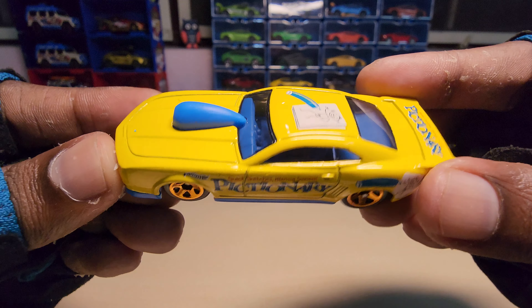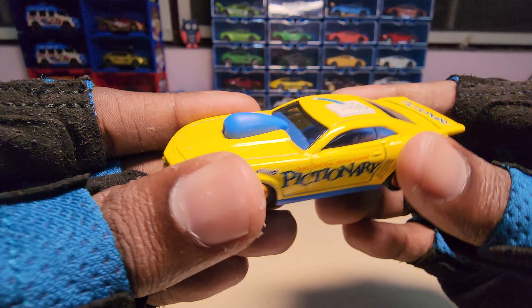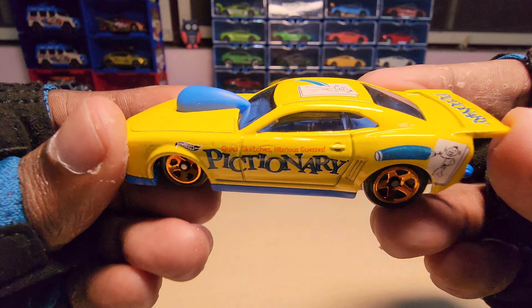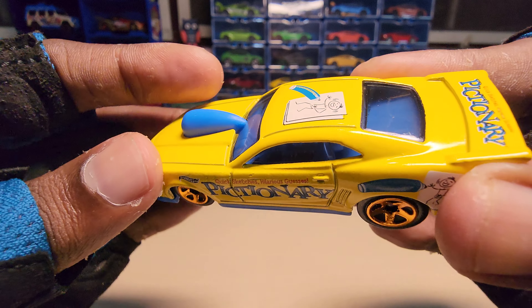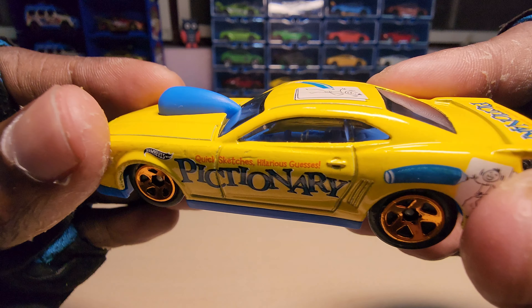This looks nice, it actually sets the theme. If you take the Pictionary app, it has the same color scheme — yellow with light blue. Hope you guys can see the interior here; the windows are actually tinted so it's a little bit difficult to show you.